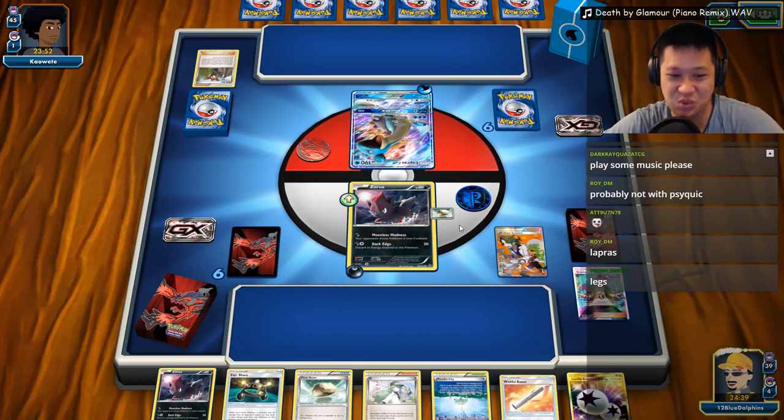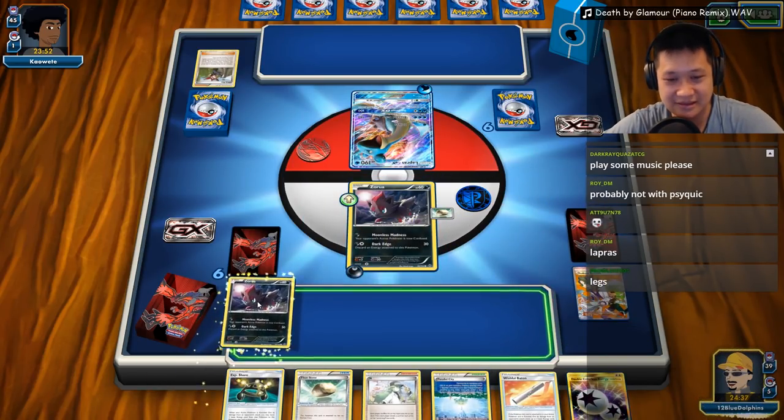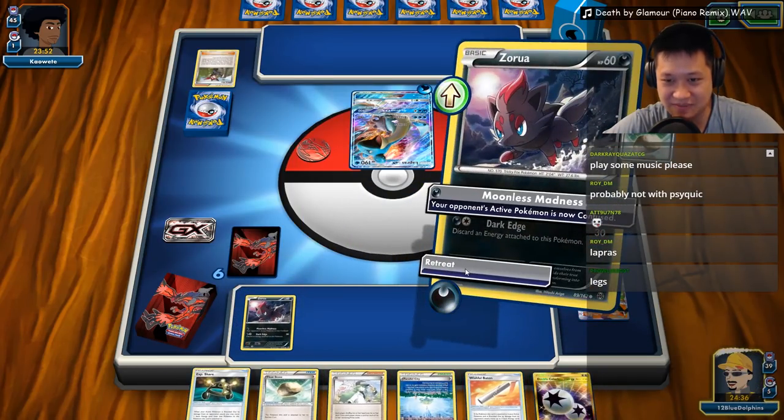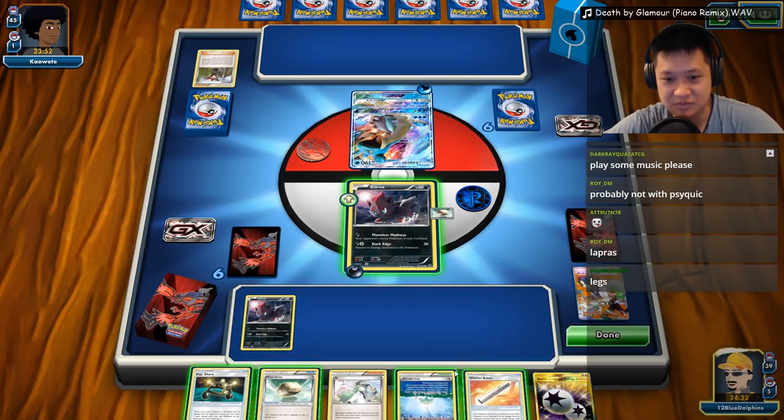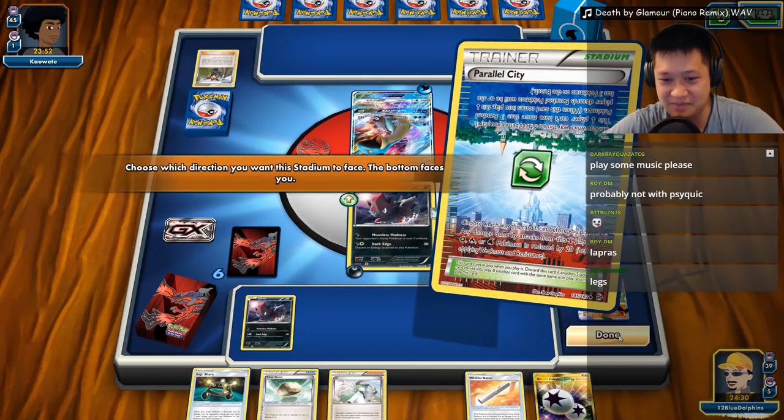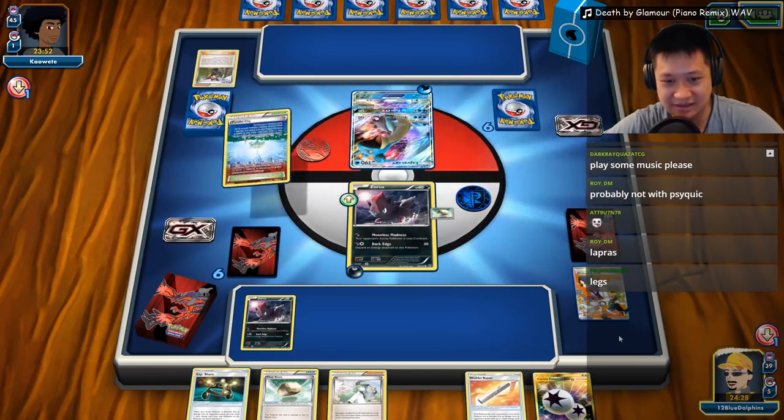All those valuable cards. This one has the energy, so I'm going to go ahead and Moonlight Madness it. I'll go ahead and throw the Parallel City down because I know it hurts him. I definitely know that hurts him.